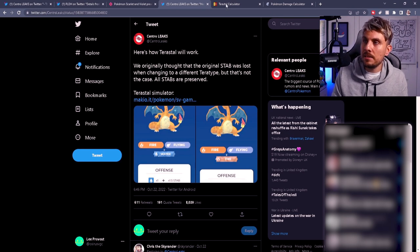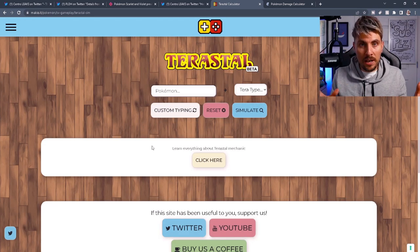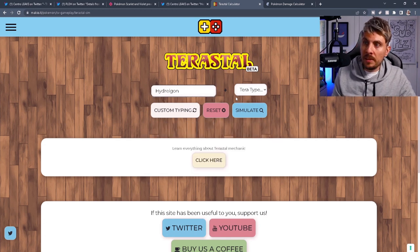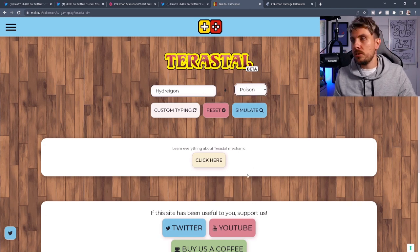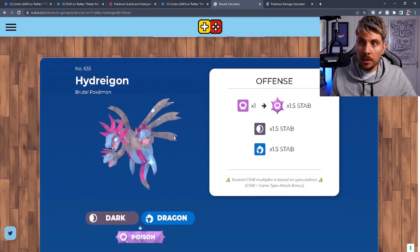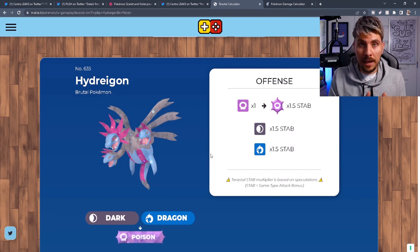There's a great tool at Makio.it — a Tera calculator. You plug in your Pokémon, like Hydreigon, select a Poison or Steel Tera type, simulate it, and it shows exactly what Hydreigon's STABs will be when Terastallized. Going into Poison type, it gains a Poison STAB but keeps its Dark and Dragon STABs from its original form, while gaining all the benefits of being a Poison type — including only one weakness to Psychic types.